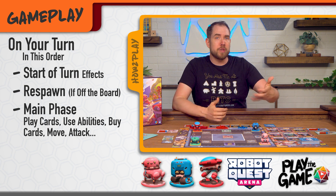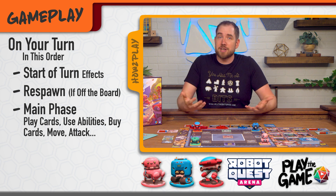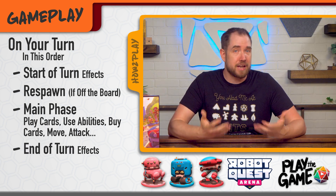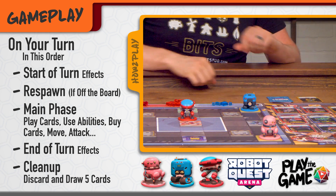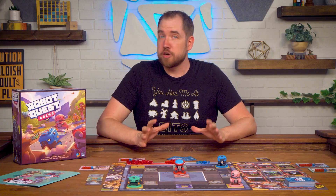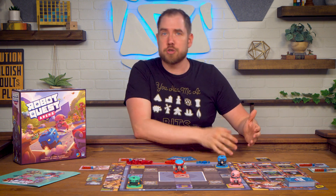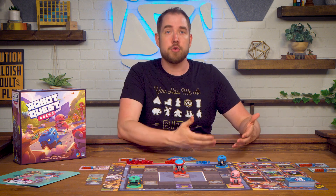Cards are free to play — you only pay a cost when buying new cards. You can do as many actions as you want on your turn as long as you have the cards to support them, and you can do your actions in any order. After exhausting all your actions, perform any end of turn effects, move cards from your active play area to your discard pile, discard any remaining cards in hand, and draw five new cards. Unspent cards and unused actions do not carry over, so be sure to do as much as you can. If you ever need to draw but your draw pile is empty, shuffle your discard pile, place it face down, and start drawing from that new draw pile.